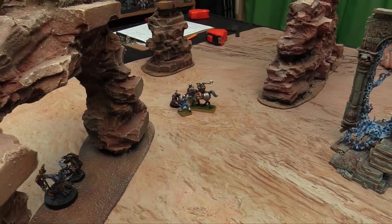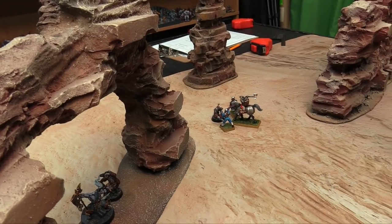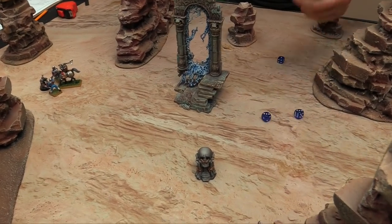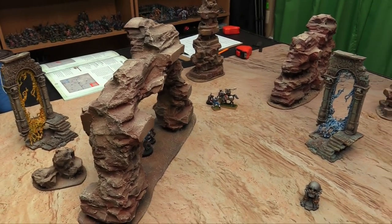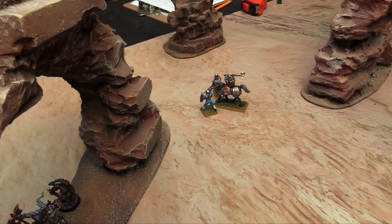The general goes first and fights with his great weapon — hitting on 3s. Rolls 1 and 2 — two hits. Then wounding on 3s — two wounds. Rend minus 2, each does D3 wounds. The Skaven has a 6+ save. The general does 5 wounds total and the Nightrunner is dead.